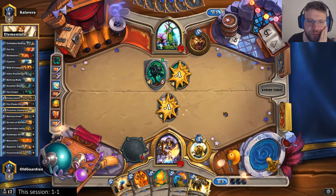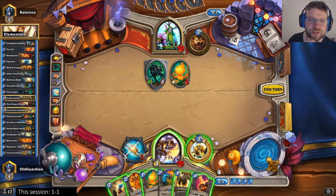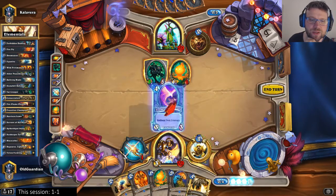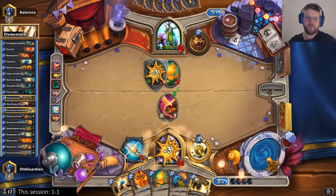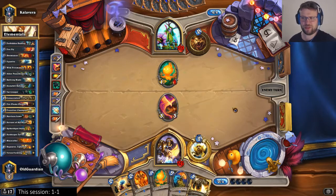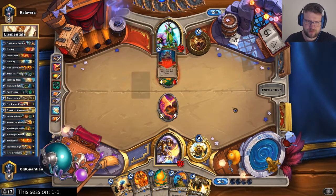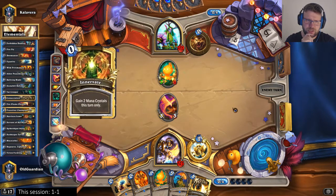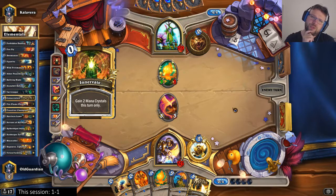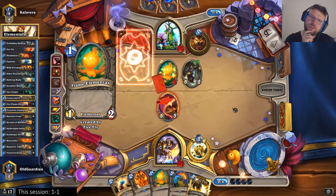A Tar Creeper — interesting. Well, this Firebloom Phoenix is pretty timely, because now I can actually take down the Tar Creeper. I have a bunch of AoE and clears in my hand, so I should be okay here. If he doesn't do anything too dramatic this turn, I can just play Servant of Calimus next turn. That does not count as anything too dramatic yet.